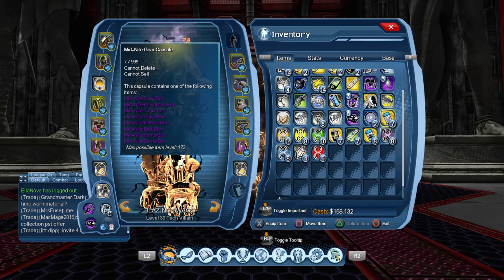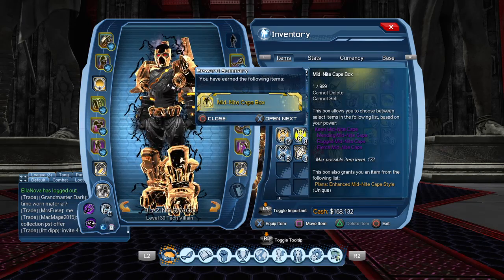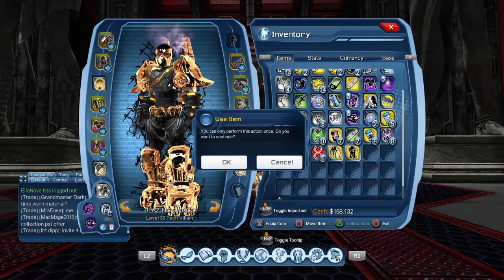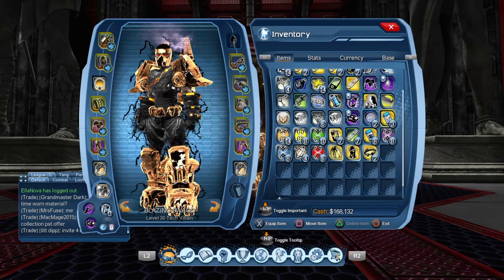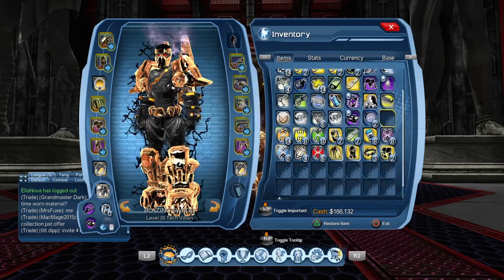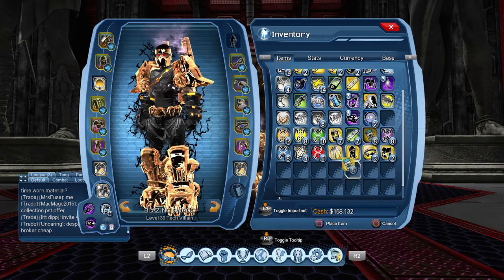The next thing we're gonna open up is the midnight gear capsule — see what kind of gear we get. We got a cape, we got a head, we got a belt, another belt, another belt, some feet, two feet. So we got a cape, a helmet, three belts, and two feet.